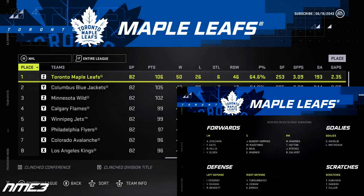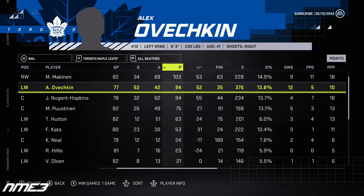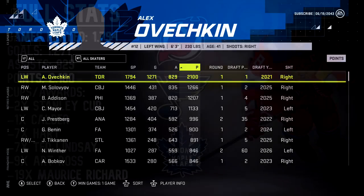The Leafs finish on top of the league as the President's Trophy winners, but come playoff time don't make it out of the second round. Ovechkin played in 77 games this season and scored 52 goals and 42 assists for 94 points. He did not appear in the playoffs due to injury and dropped to an 87 overall. He wins one more Maurice Richard trophy and decides to call it a career and retire.